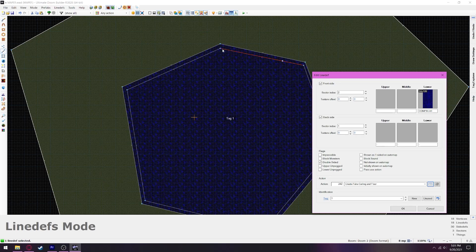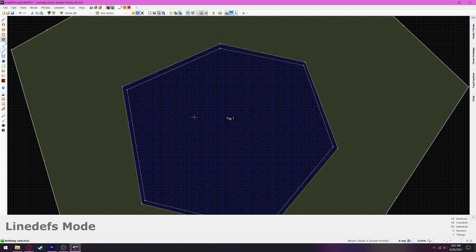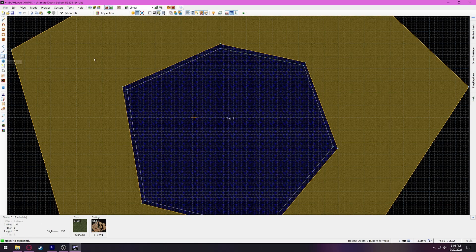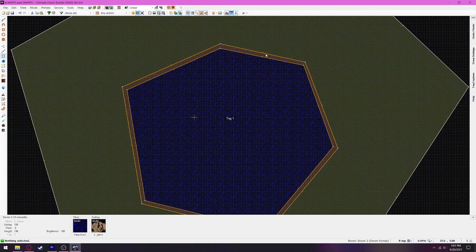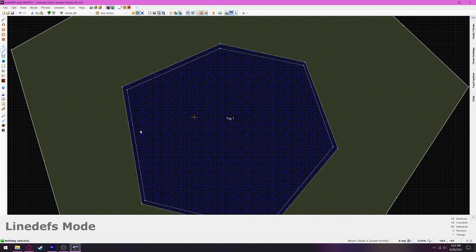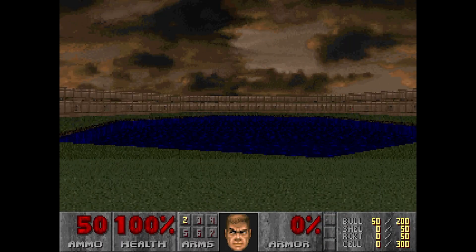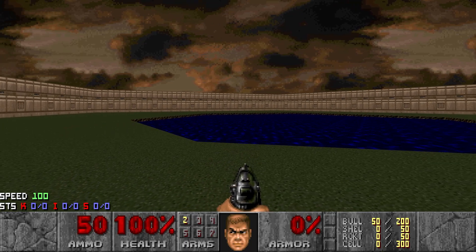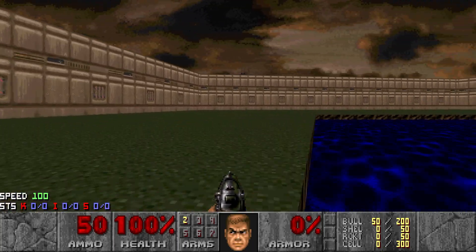It's taking the floor here and putting it over tag one, which is actually lower — it's like a fake 3D effect. A very important thing I just learned is you want to make sure that the linedef is pointed towards the fake floor height you want to create. Since we want the fake floor to be at negative 8, we want the linedef to be pointed towards the outside and not the inside. If you run this through PRBoom, you'll see that we have deep water.